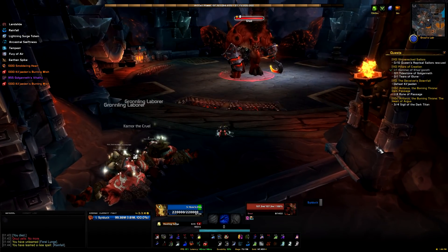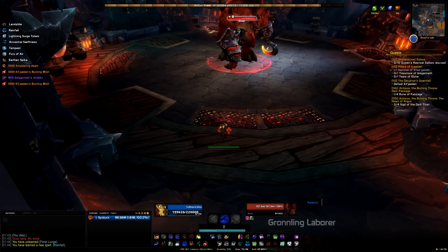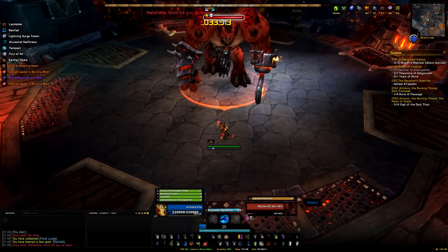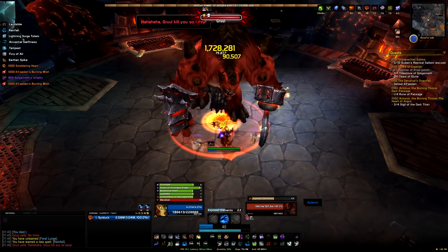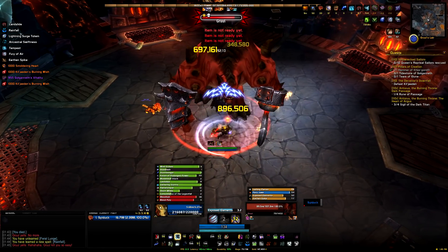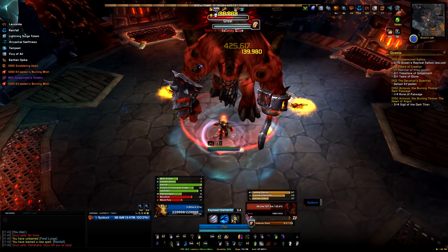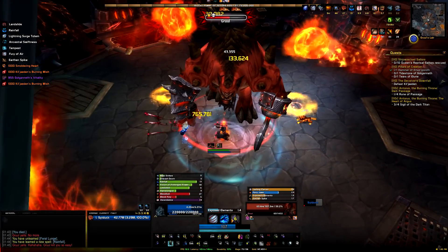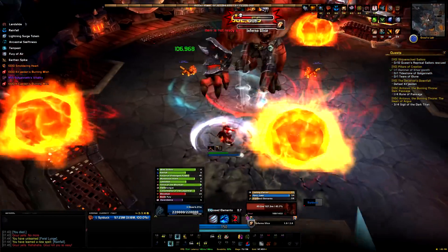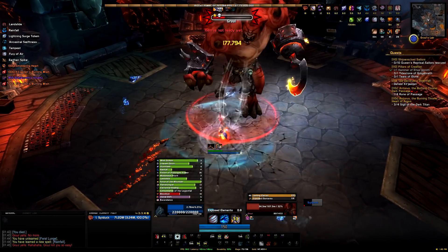The first target on our list is going to be Gruul, and this is one of the harder fights in here — he's going to be doing a lot of damage to you. You need to be able to kill him as quickly as possible before he kills you, or play something that can sustain through the damage and slowly whittle him down. The dangerous part of this fight is Inferno Slice — he's going to keep doing it and it keeps stacking up a debuff, doing more and more damage each time. Save your defensive cooldowns for later in the fight to survive the later stacks of Inferno Slice.